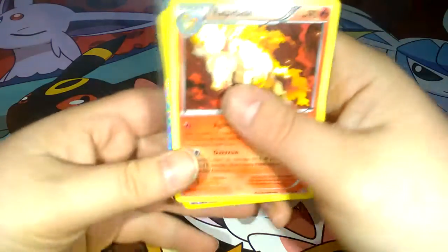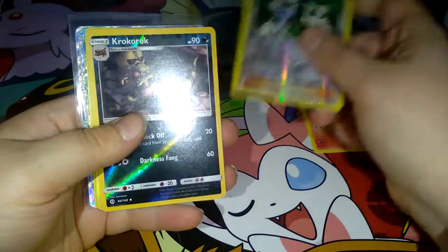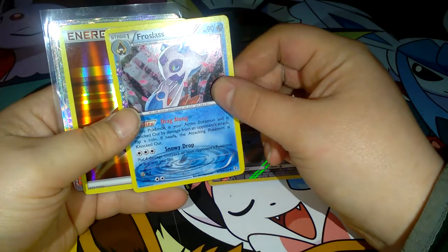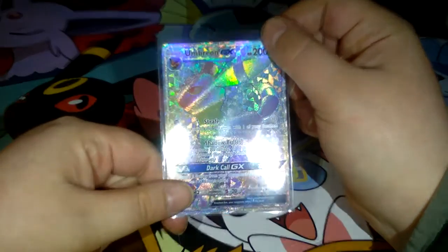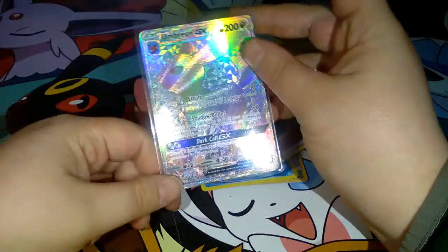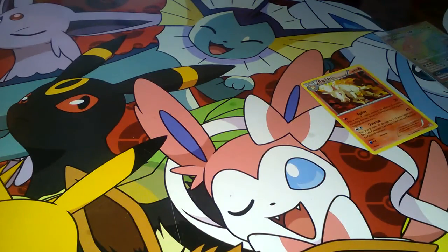I'm still shaking. Okay, the highlights for today: the non-holographic rare we got was a Rapidash. Reverse holos were Pokemon Fan Club, Corkorock, and Lilipup. We also got a Froslass holographic and a holographic energy. And the Umbreon GX rainbow rare — the rarest card you can get. Sorry about my awesome hands today, guys — I was working on a carburetor with my dad, my hands are all torn up and bruised.